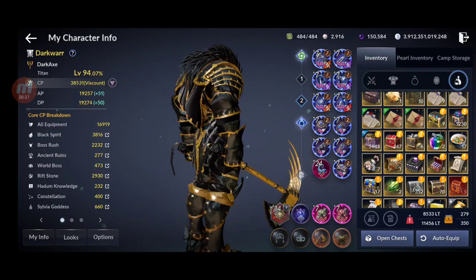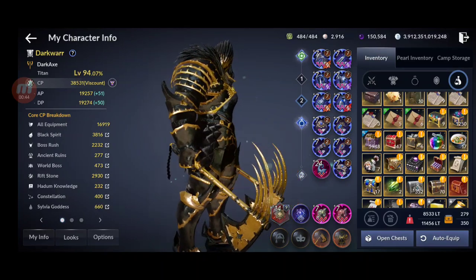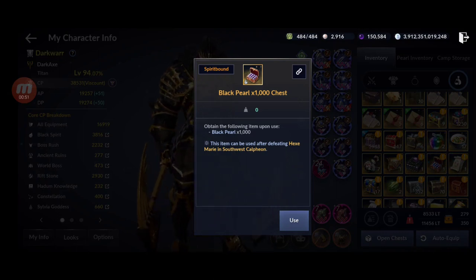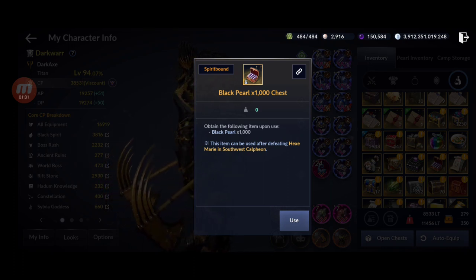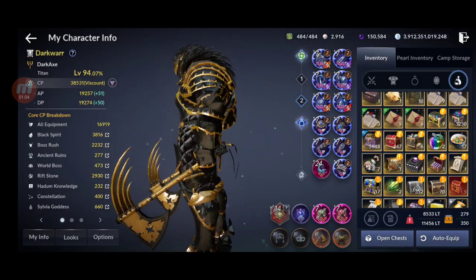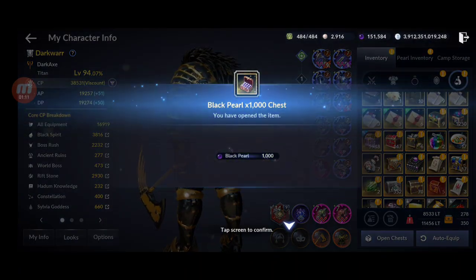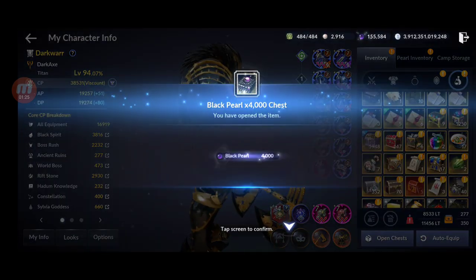The first way to get black pearls is from events. From time to time they give us black pearls — almost every week we get three black pearls from events. For special events like anniversary, Idol Ball, and similar, you can get 1,000 black pearls or more. Right now I have 150,584, and I just received another 1,000 then another 4,000 — I think from Calpheon Ball or Heidel, I'm a bit confused. So now I'm up to 155,000.